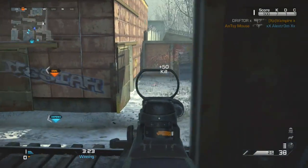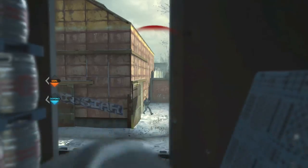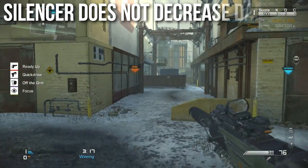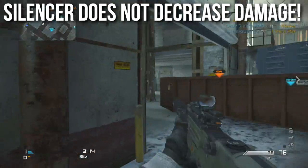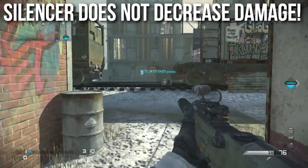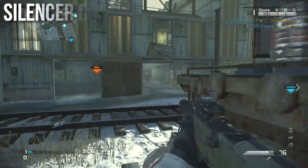The first important fact about the Silencer, and probably the most important fact — the biggest take-home from this entire episode — is that the Silencer does not decrease damage. No matter what the stat bar says, it lies, don't trust it. The Silencer does not actually raise or lower your damage, neither the minimum nor the maximum, nor the in-between numbers.